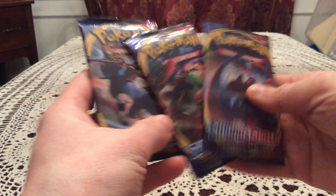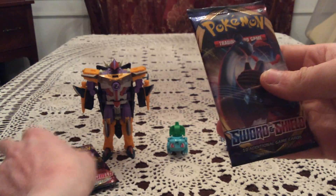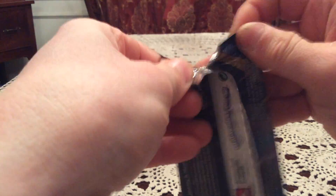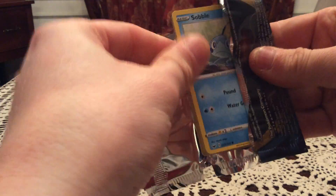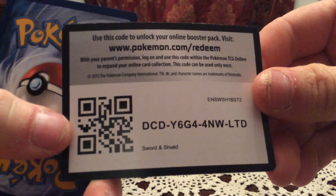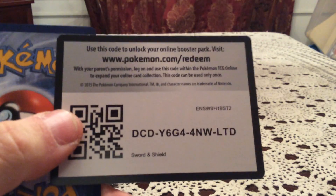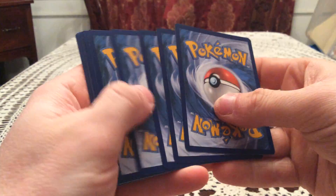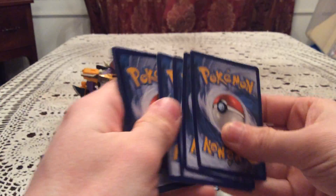We have our three packs featuring Gigantamax Lapras, Snorlax, and Zacian. We'll save Zacian for last, do the two Gigantamax ones first. I'm just gonna hope for at least a holo in each of the blister packs. But there's a code for sword and shield for you all — pause and take it if you want it. Hopefully get something good from it.